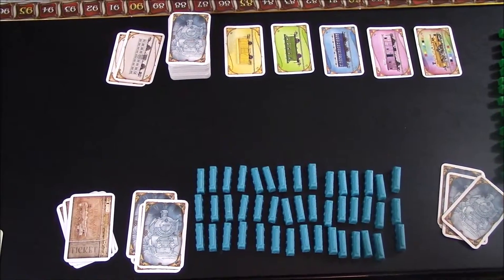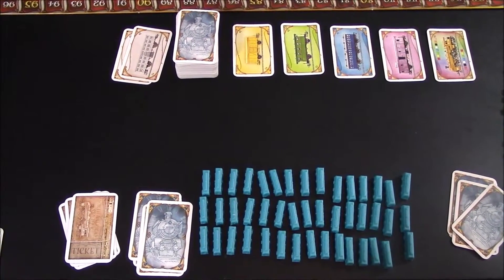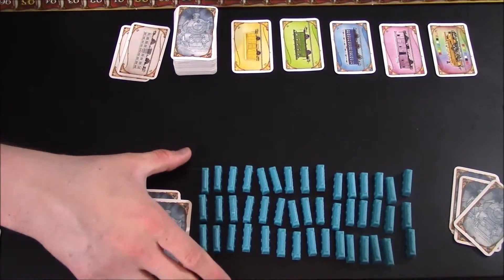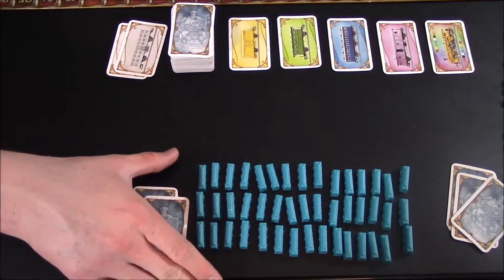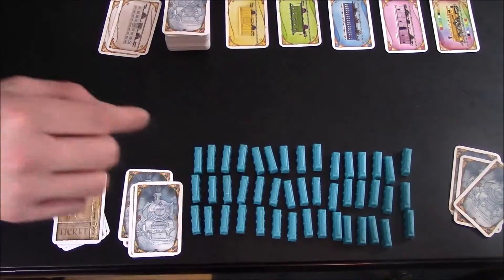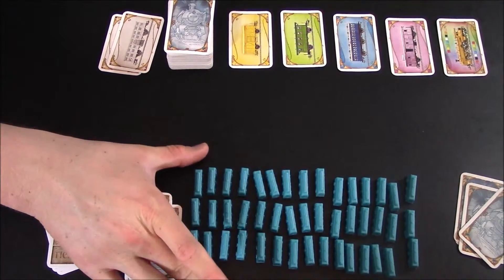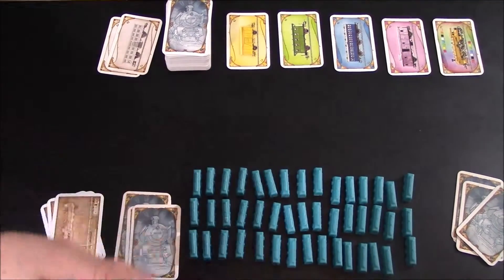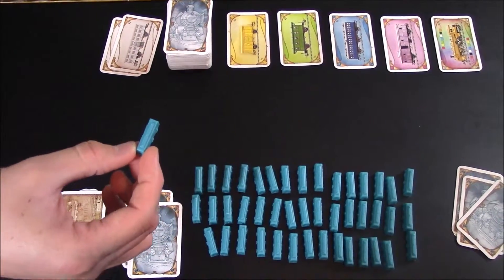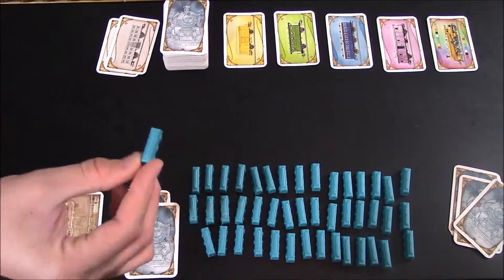The game will end when any one player, at the end of their turn, has zero, one, or two train cars left in their supply. At that point, the other players will each get one more turn, and then the player who triggered the end will also get one final turn. For example, if the blue player gets down to one train car, the red player takes a turn, the green player takes a turn, the blue player takes one final turn, and then the game ends.